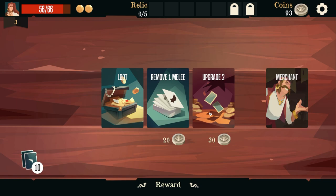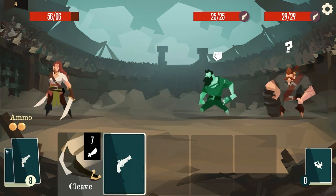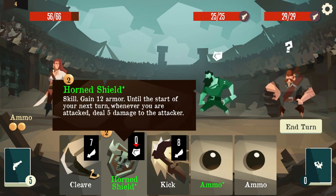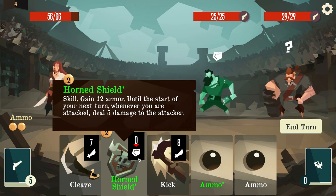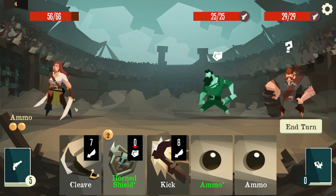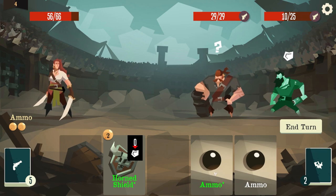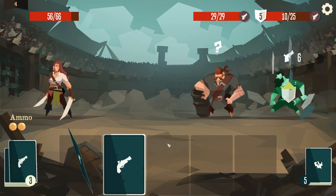Upgrade two cards - oh we just upgraded two cards, that was good. Deal five damage to the attackers. The Horn Shield is not good for this character - this character just does not get shield. Shield is not good for this character, that was a bad move.